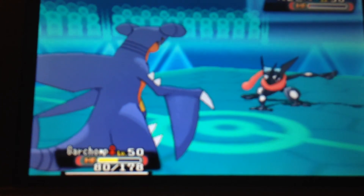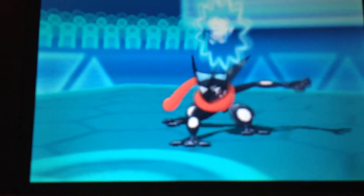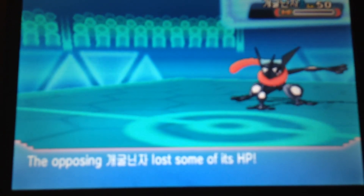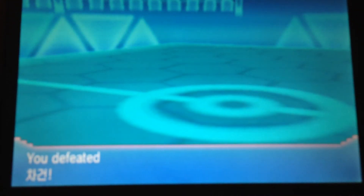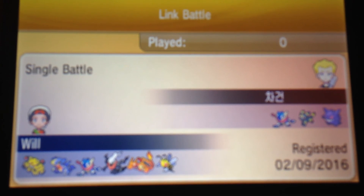And then all he has left is this last Greninja, and it's got a little bit of health left, so I decided I would just let Garchomp get sacrificed, and the Life Orb damage would take it out. And that's technically a win for my side, because I still have Charizard in hand — he never came out. That was a fun battle, and thanks to this guy for giving me a real challenge with only three Pokémon.